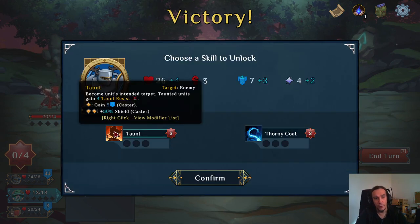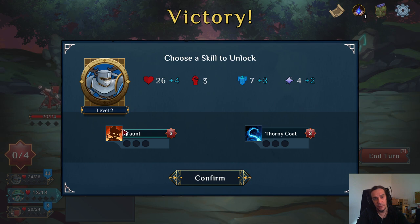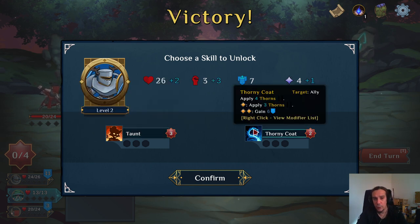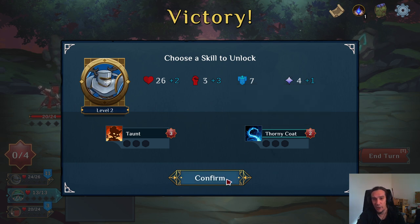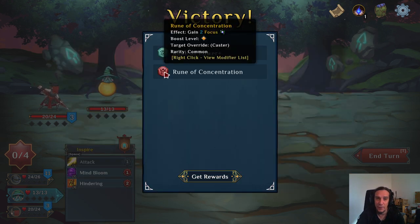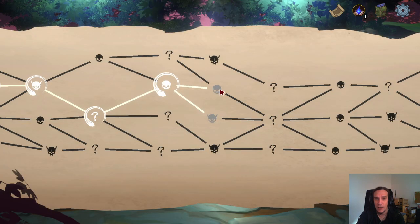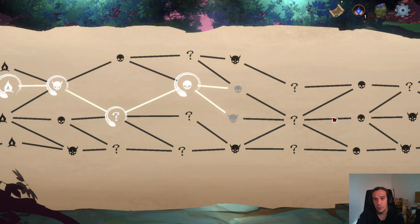Let's level up the tank. Taunt: become the unit's intended target. War thorny coat: apply thorns. I want that — I love stuff like that. Gain focus, plus 30% damage.